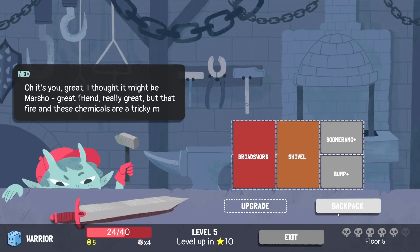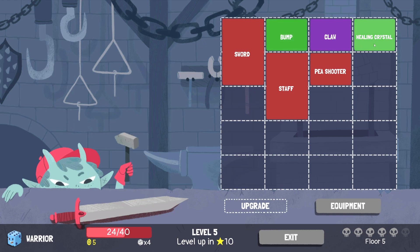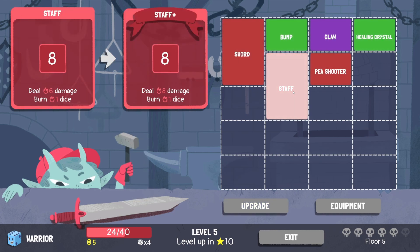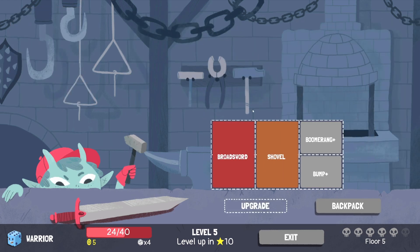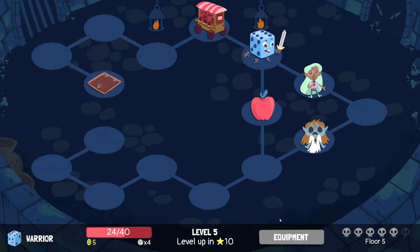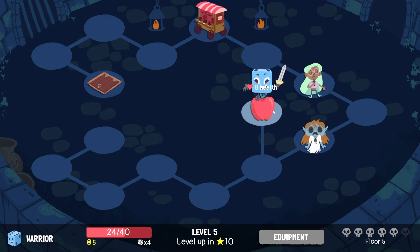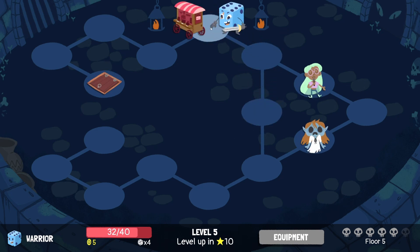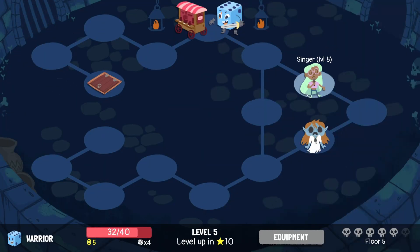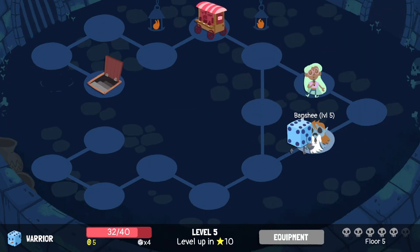Let's upgrade. Anything here in particular we want to replace instead of the broadsword or anything like that. I think I'd upgrade the shovel — I think the weaken's been helping us quite a bit. Only 4 out of 40. There is an apple there if we want it, but I want to try and avoid it. So let's go for the banshee.